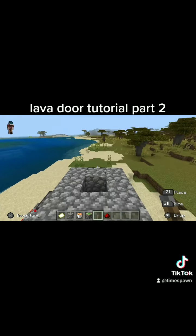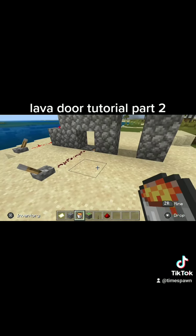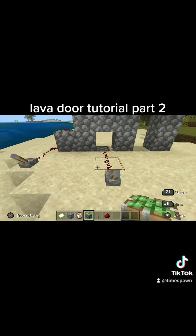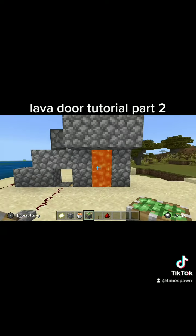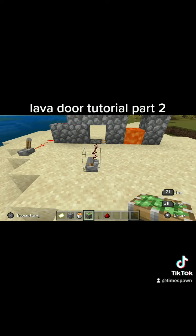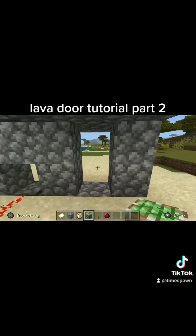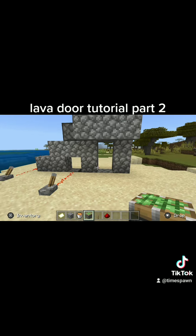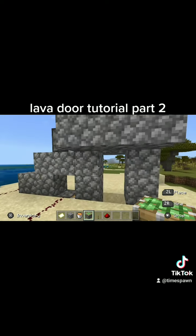Then you shut the top part so it holds the lava, then simply hit the switch again to open it. It's like a valve — you turn it on and off, and that's how the door works. You can open it by shutting that off, then close the bottom part and you can walk across it. To shut it again, hit the bottom switch to open it, and then the top switch to open that.